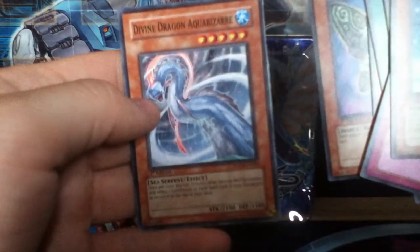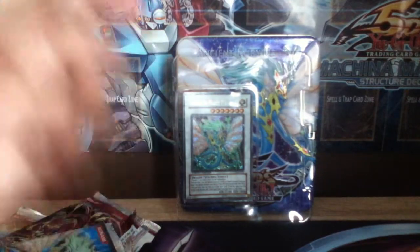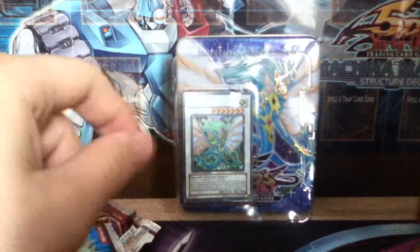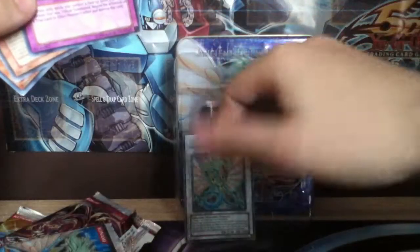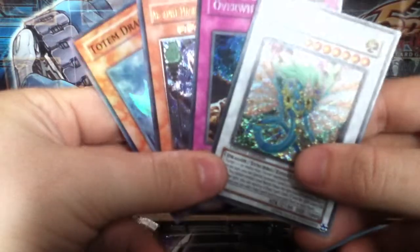Divine Dragon Aqua Bizarre. So, got through the Rares: Ojama Country, Core Reinforcement, Psychic Emperor, Synchro Change, and Planet Populace Virus. And we got the Ancient Fairy Dragon Secret, an Ultimate Arcanite Magician Assault Mode, Totem Dragon Super, and Overwhelm Secret. Unreal tin.